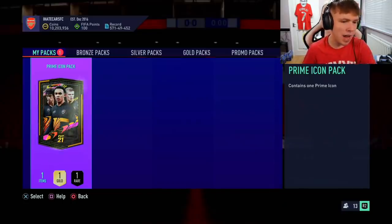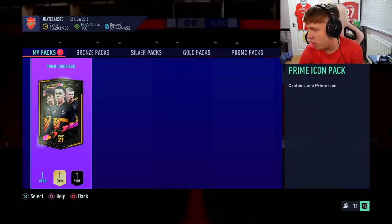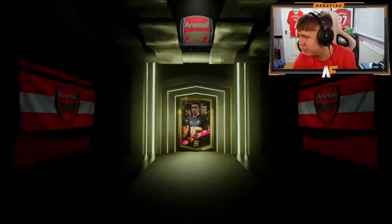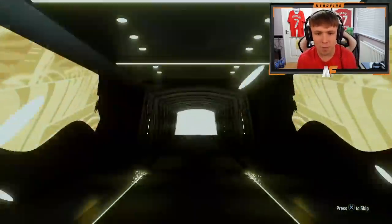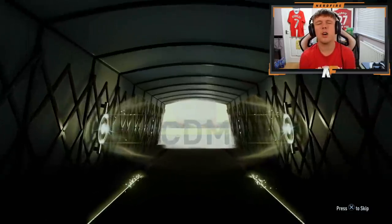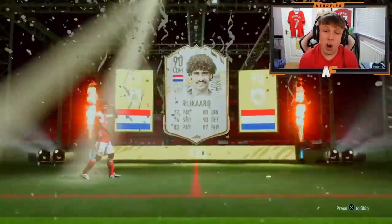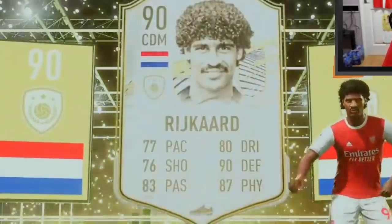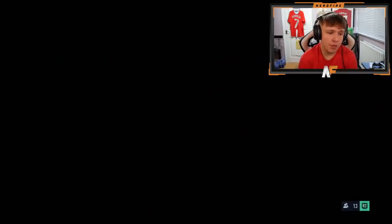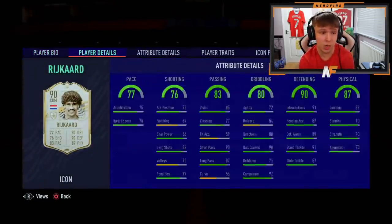Shout out to my man X-Loss Mafia for the Prime Icon Pack — first one of the day. Let me just move my camera while it opens. Make it a big one to start, come on. Oh, who is that? Is that Rijkaard? I think that's Rijkaard. It's not the worst looking card, to be fair — definitely could be worse. I don't know how much the SBC is or what the price of Rijkaard is, but it's definitely not the worst one, 100%.